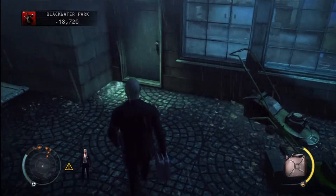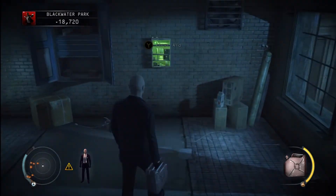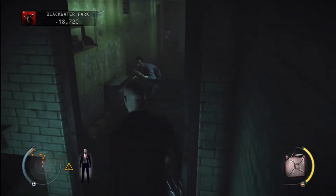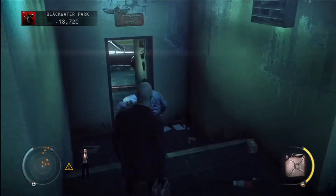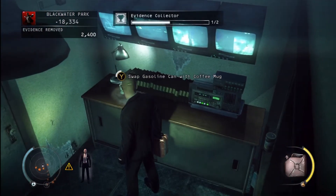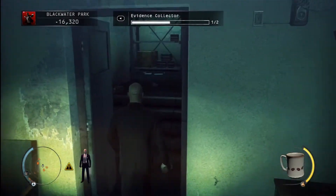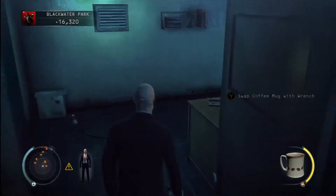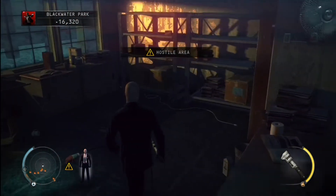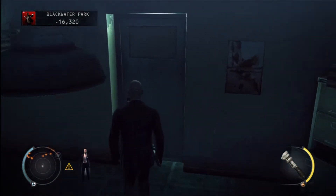Head into the custodial room. I don't believe there are any items in this room, but through the door and to the left is the little security room where our evidence is. So that's where the evidence is, and then we got a coffee cup here — go ahead and pick that up. There's a wrench there, make sure to get that. I think that's going to take care of that until we get inside.